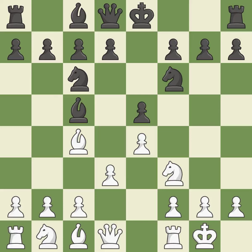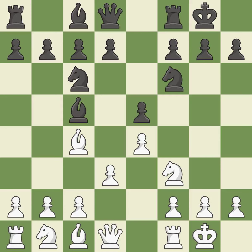Castling gets the king to a safer square out of the center of the board, while also developing a rook. Castling kingside tends to be safer because the king is further from the center, and also develops a rook while moving the king to safety. Castling to the same side of the board as the opponent tends to lead to less sharp positions compared with opposite-side castling.